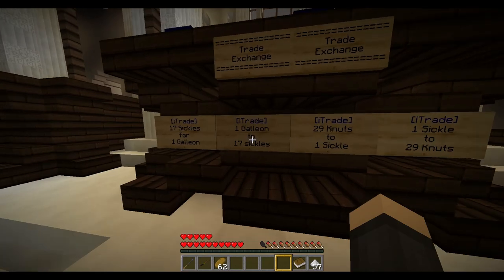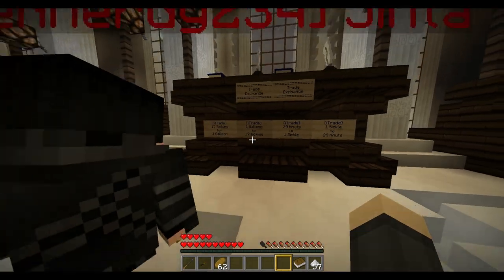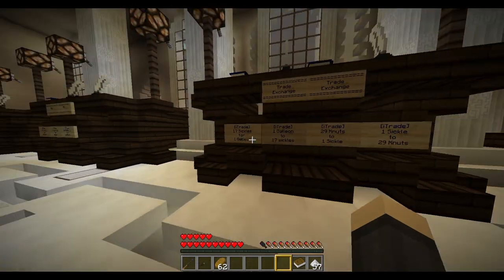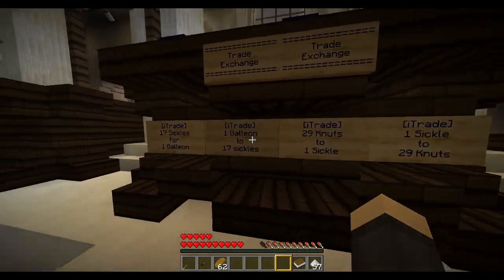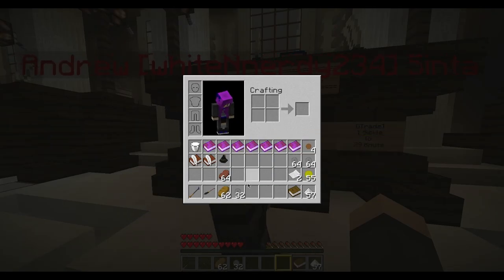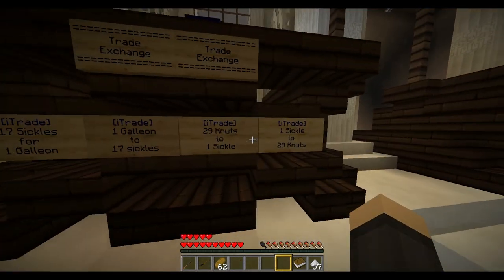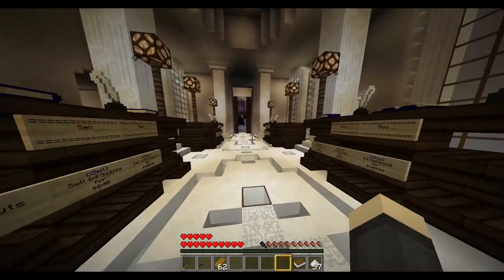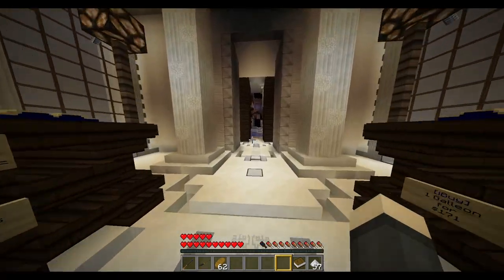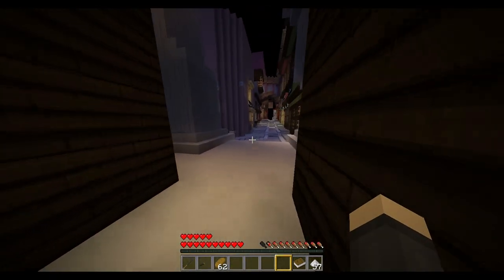Knuts are worth pretty much nothing, and most things on the server are bought with sickles. To exchange currency you right-click the sign and you'll get one galleon into 17 sickles. Some shops have this built-in but they can run out — these Gringotts ones are server-made and never run out.